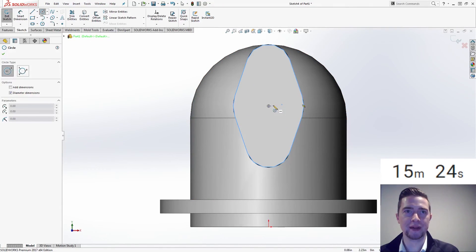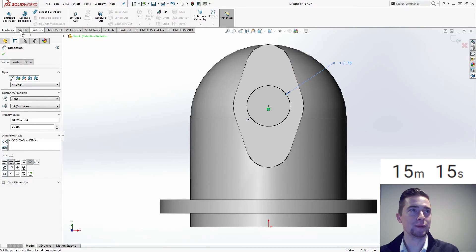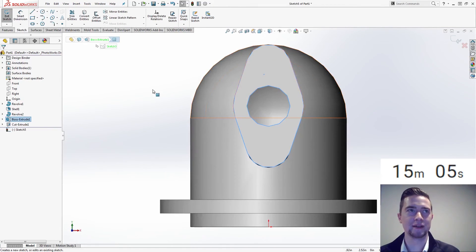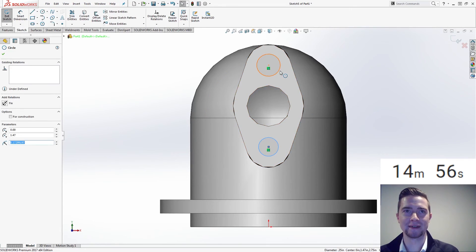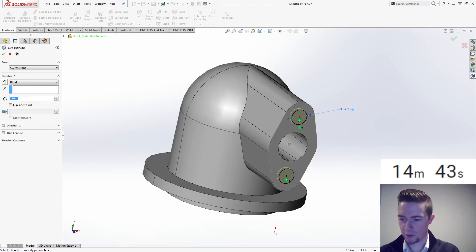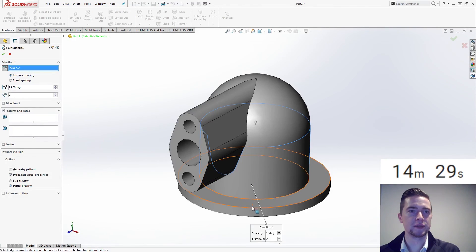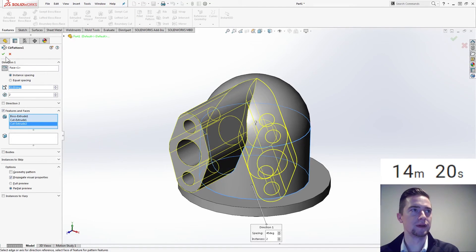We have a center hole that goes all the way through — wake up some reference geometry there. 0.75. We will do an extrude cut up to next. We've got two holes down here — you could use hole wizard for this. Smart dimension, just one of them: 0.38. We are going to extrude cut that at one inch in. We're going to save the fillets for the end. I want to pattern this around, so we will do a circular pattern. Direction — I should be able to use that face. Features: that guy, that guy, and that guy. Equal spacing, two instances, 45 degrees. Golden.